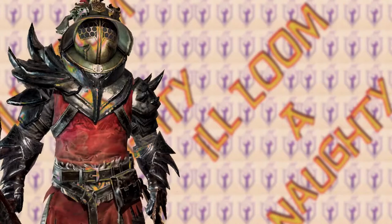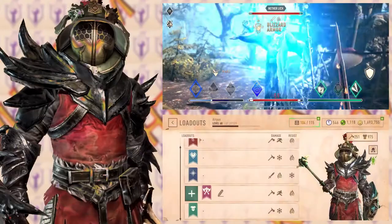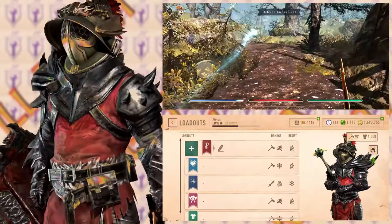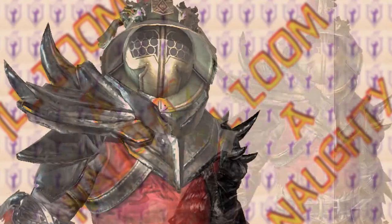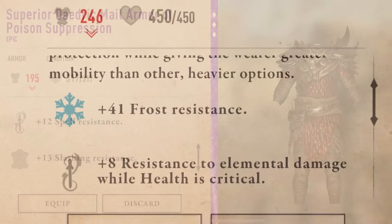First off, you absolutely need to utilize the loadout system if you're not already doing it. The loadout system helps you to change quickly between armor sets. Currently, you are given 5, which in my opinion we should have at least 10. The key to beating opponents in this game, whether it be PvP or PvE, is to use a set of armor that will best resist the type of damage your opponent can do. For example, if my opponent had a frost sword and my armor had resist slashing damage and frost damage, then it would be very hard for that opponent to do damage to me. Same thing goes with other elements and weapon types.